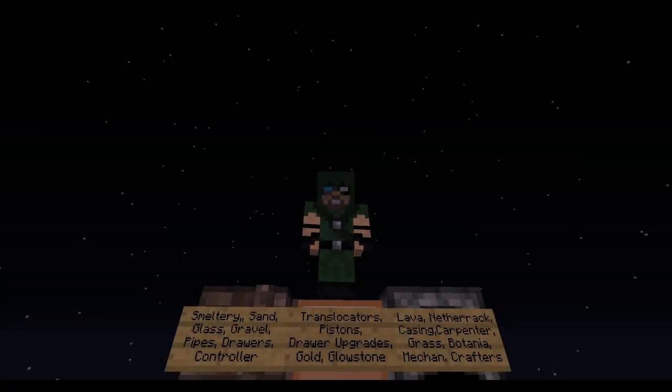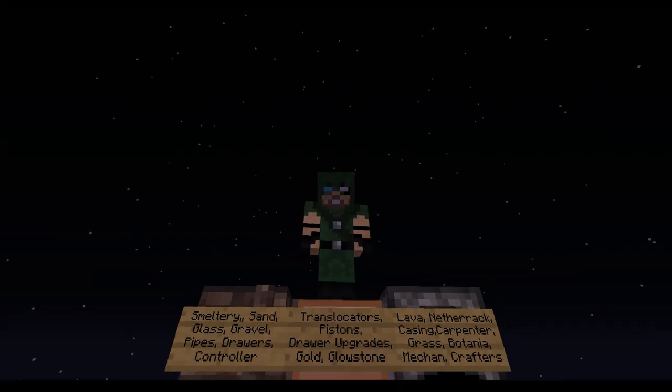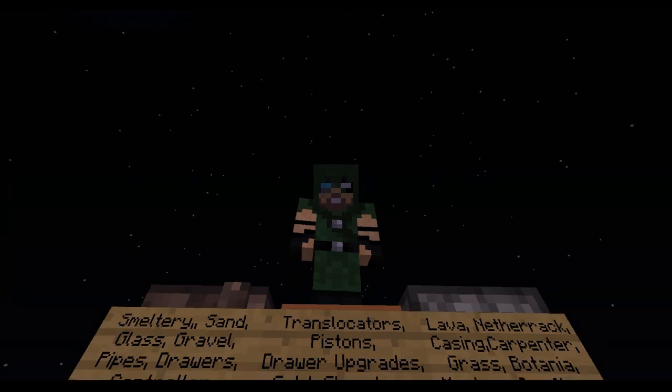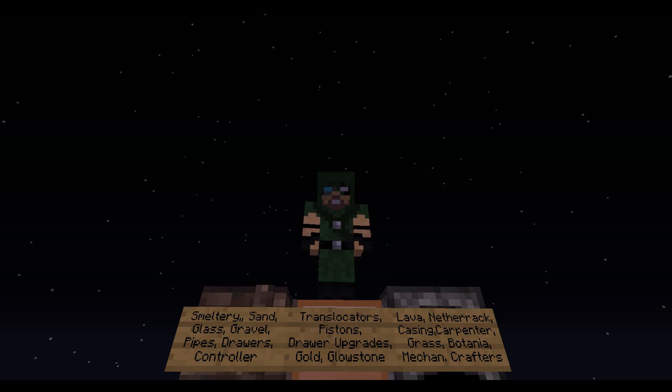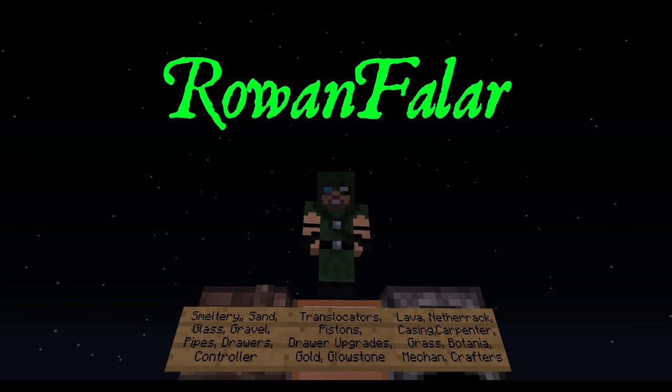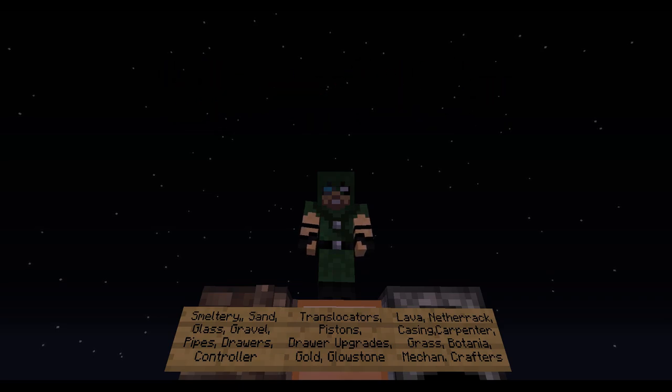Welcome, once again, to another episode of Ultimate Helping. Today we're going to be covering a bit of this and a bit of that. There is a ton of stuff on this list below me, if you hadn't already noticed. We're going to be trying to get into some of that. This episode is brought to you by Rowan Falar, one of our fabulous patrons. Thank you, Rowan Falar.